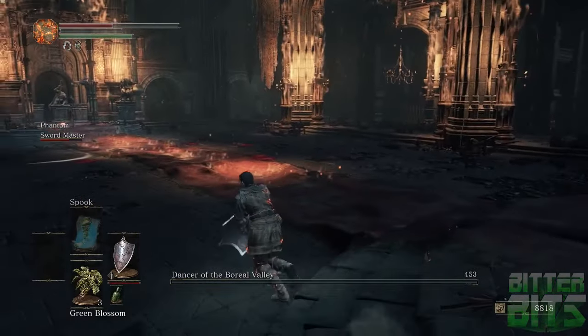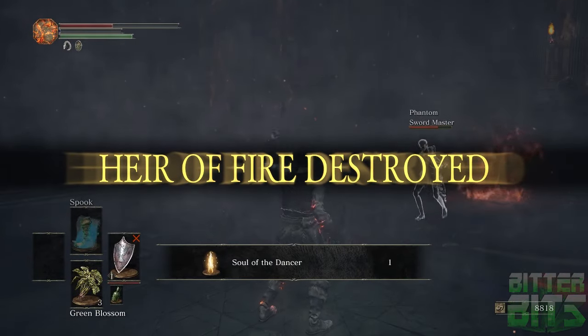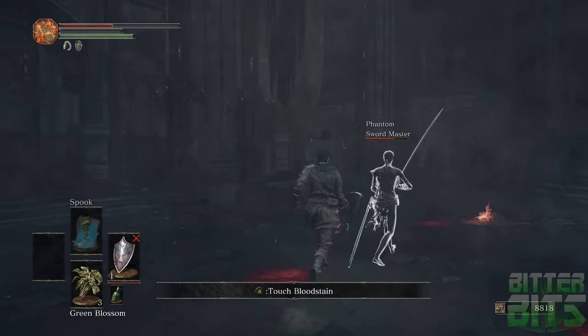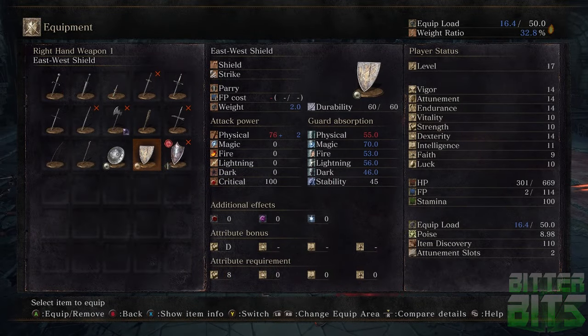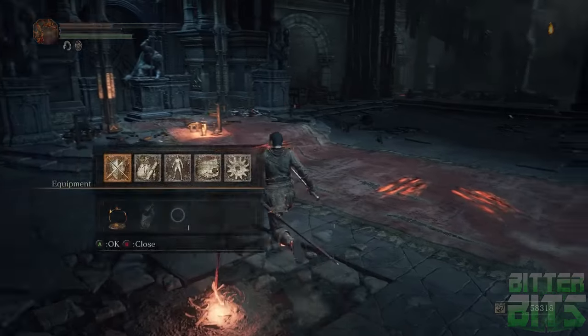Resummon the Sword Master, head into the fight, and now his hitbox is completely broken. He'll eventually bleed the Dancer down thanks to his katana with the bleed effect. He's going to take a little bit of damage throughout the fight — from either an AoE or his katana swings — but he has Estus so he'll heal it, and this is going to grant you access to the next area once the Dancer's dead.